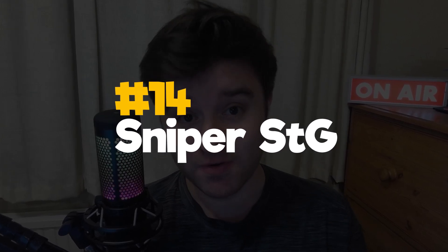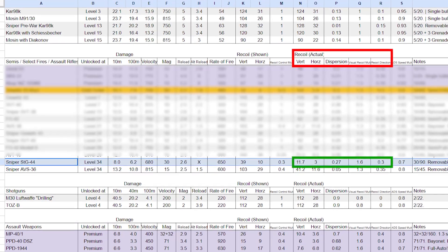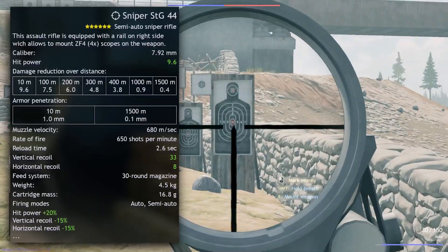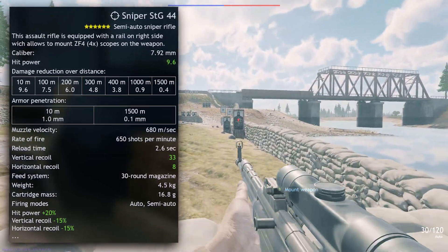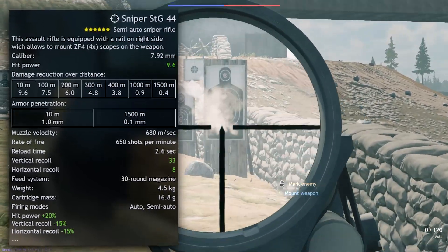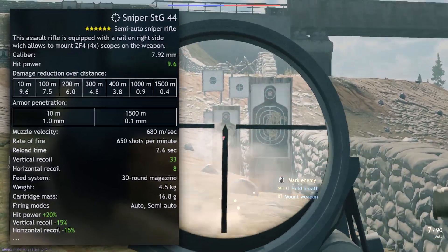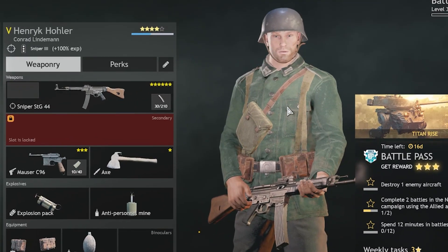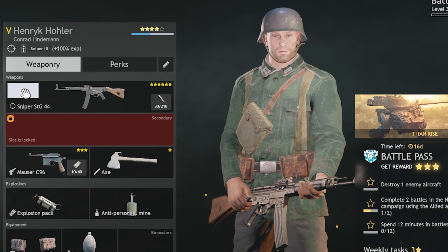14th sees another sniper version of an assault rifle we've already talked about — the Sniper SDG-44, currently only available in the Berlin campaign for the Axis. It's very similar to the Sniper MKB, but has slightly better shot dispersion, slightly better recoil direction, and slightly better recoil proper, at the cost of 0.2 seconds slower reload time, which really isn't much. Also important is that unlike the MKB Sniper, you can remove the Sniper SDG's optical scope. The versatility of scope versus no scope is also what puts this the highest of all German assault rifles on this list.